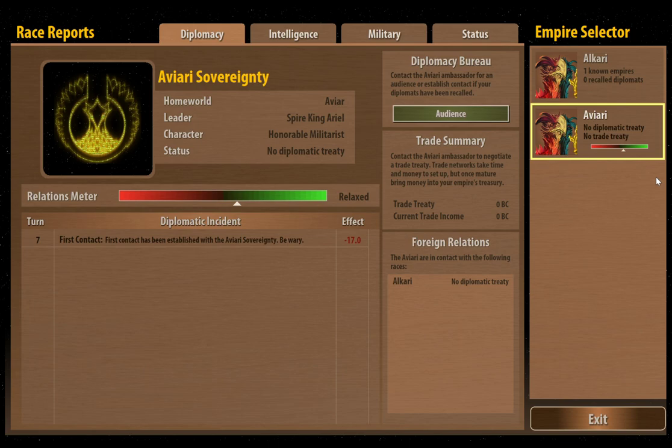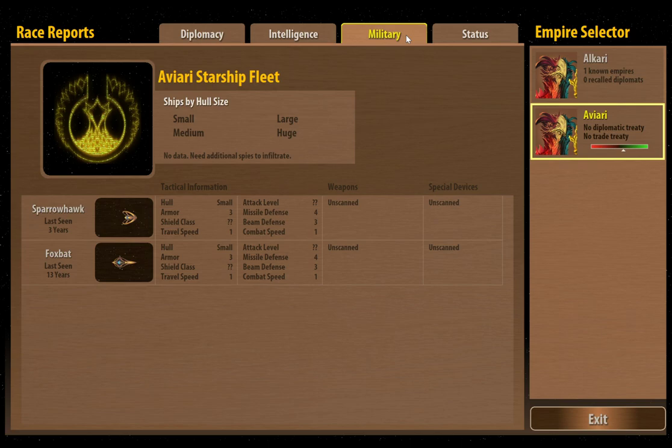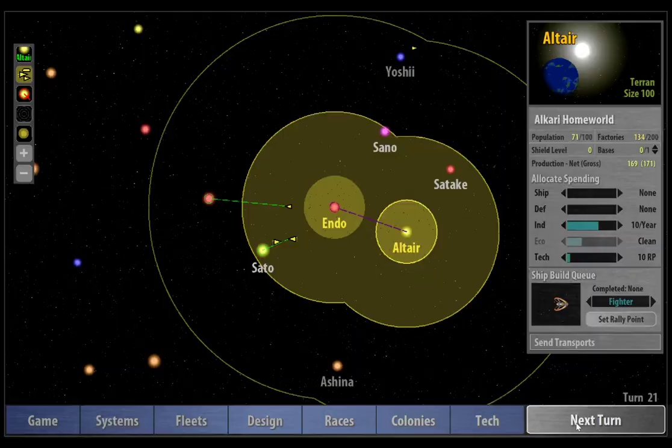If we want, we can engage in diplomacy with these guys, and probably more importantly at this point, we can start spying on them. I'm going to end the video here, and in the next video I'm going to talk about this race screen and all the different things that we can do from here, because this is a really, really important screen. I think I'm going to end the episode here because we're getting close to half an hour. Thanks for watching, guys — I hope you're enjoying the series and finding it useful. Please drop any comments into YouTube, like and thumbs up, subscribe, all that good stuff. Thanks, I'll see you soon.